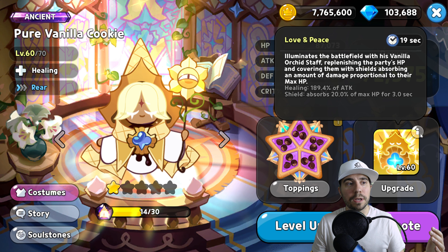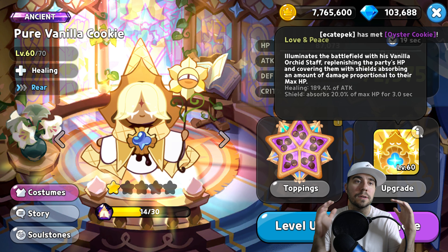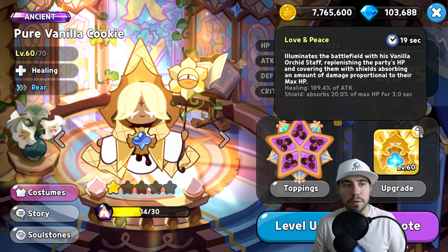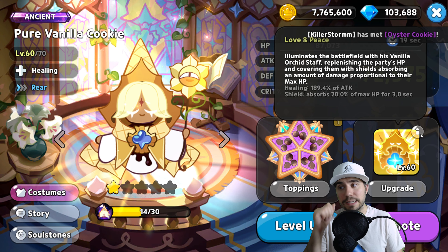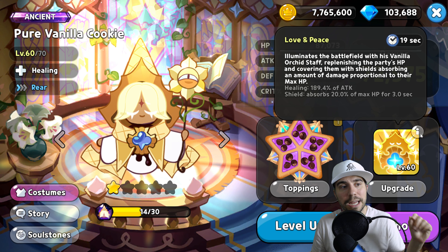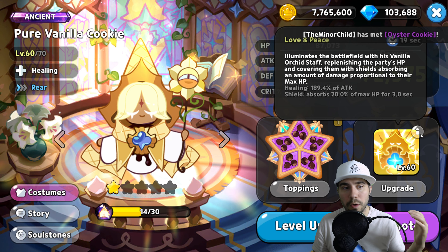The skill is called Love and Peace — 19 seconds cooldown, which is a pretty long one. What it does is illuminate the battlefield with his vanilla orchid staff, replenishing the party's HP. So not just a single-target heal — it heals the entire party's HP and covers them with shields absorbing an amount of damage proportional to their max HP.